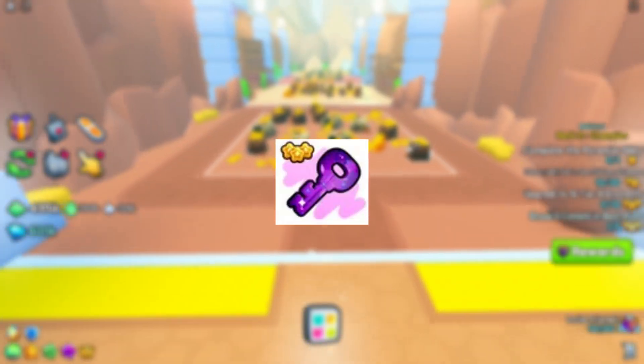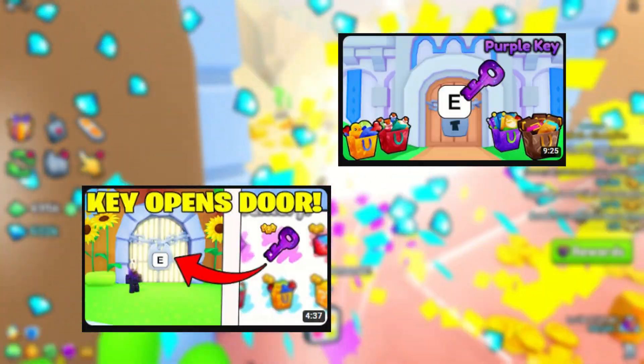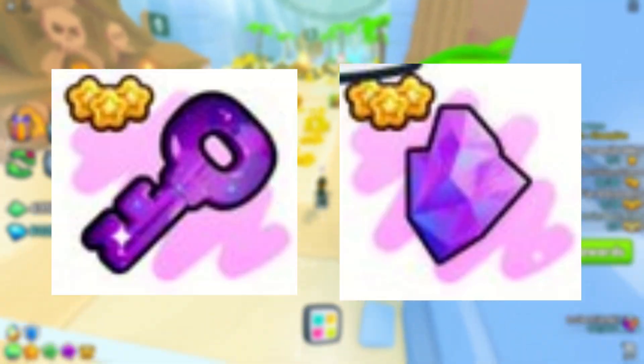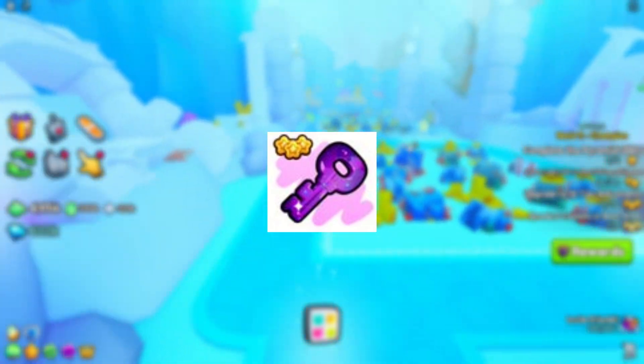Next we got the purple key, and this is when the theory starts. I don't think the purple key opens the castle, which is what everybody's saying, because why would it be purple? If you look closely at the purple key you can see a space design on it. But if you look at this present you also see stars on it, and the purple rock also looks like the same color as the key. So my theory is that the next update is going to be space related and the purple key opens some sort of space chest.